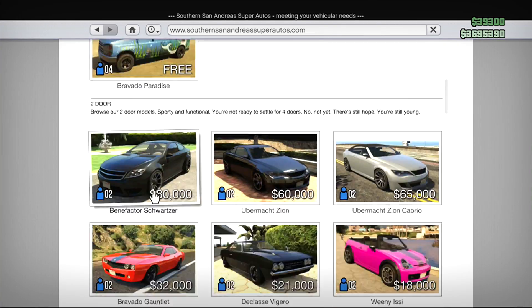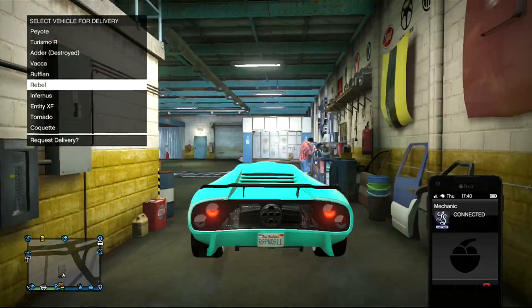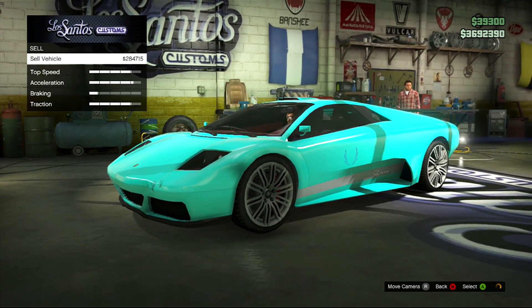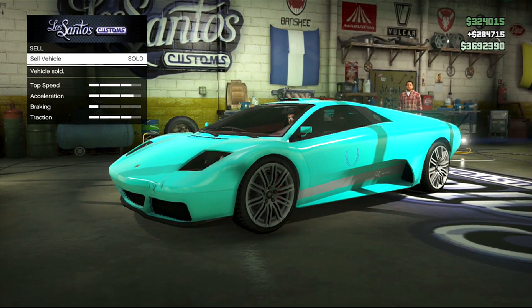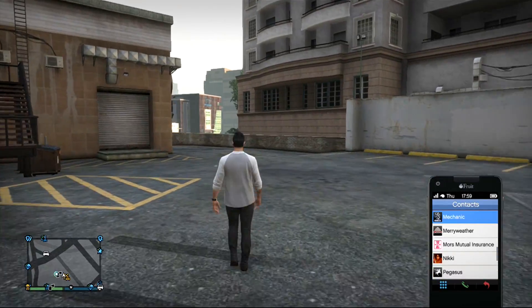So just go to the Los Santos Customs, buy the Rebel, put two front tires in, call your mechanic, hover over the Rebel, pull into the Los Santos Customs, click right on the D-pad, click sell, wait for the orange circle to go away in the bottom right-hand corner, and then click sell on the vehicle. So now you got however much your vehicle was worth. In my case it was about $250,000, so it's not that much, but it's better than nothing I guess.